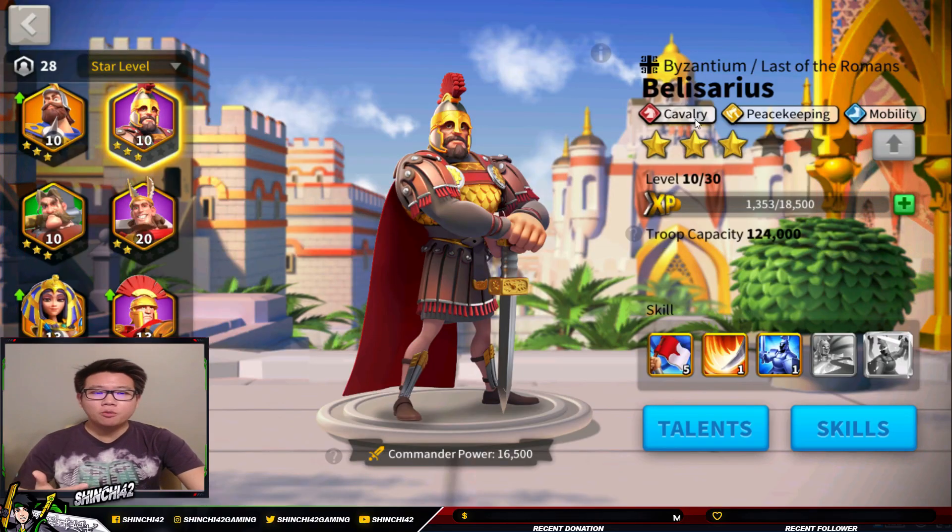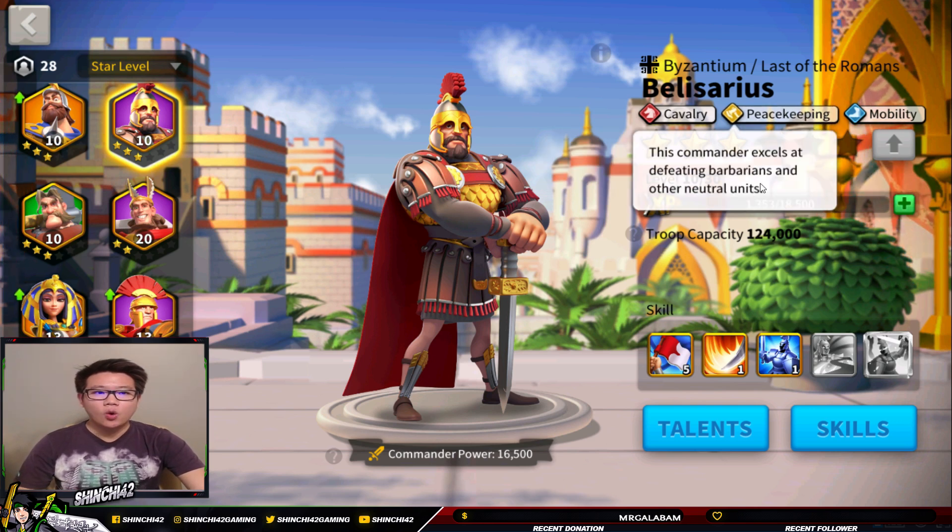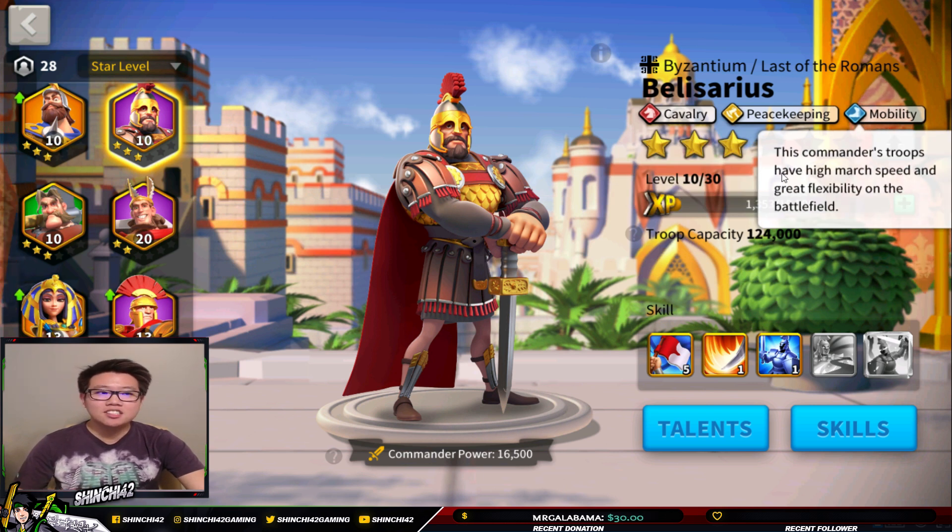First, Belisarius is a cavalry commander — as you can see, this commander excels at leading cavalry, which you will see later with the skills and talent. He is also a peacekeeping commander, which allows him to excel by defeating barbarians and other neutral units such as the Sanctum Gardens and Kharak challenges. He also has a mobility attribute, meaning his troops have high march speed and great flexibility on the battlefield, which we'll tackle in depth when we look into his talents.